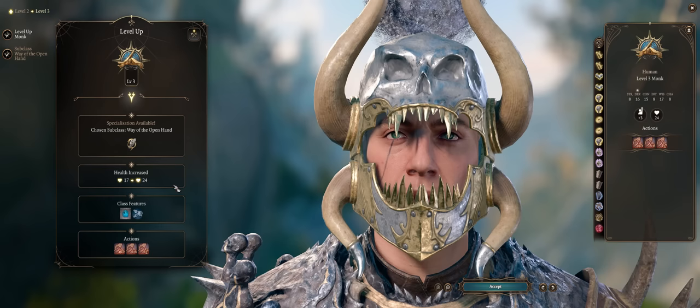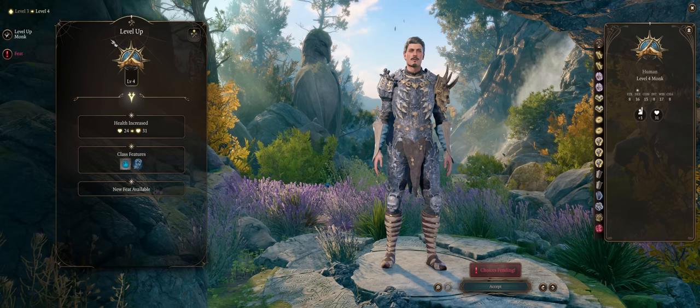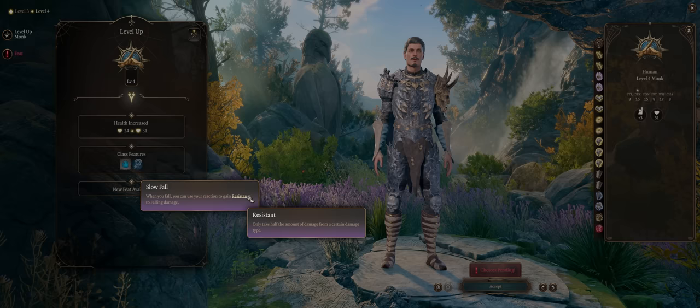Level 3 also provides you with Deflect Missiles, which can highly reduce incoming ranged damage as a reaction once per turn, and you can even use a ki point to deflect the missile right back at the attacker. At level 4 you have the Slow Fall ability — as a reaction you can gain resistance to falling damage, which can help if enemies manage to shove you from high ground.